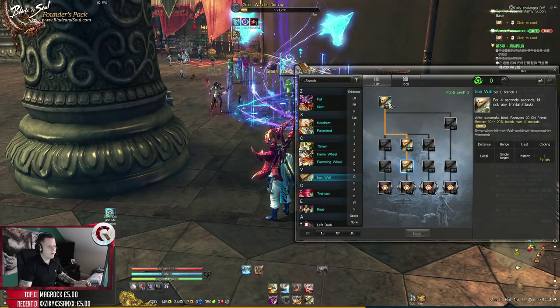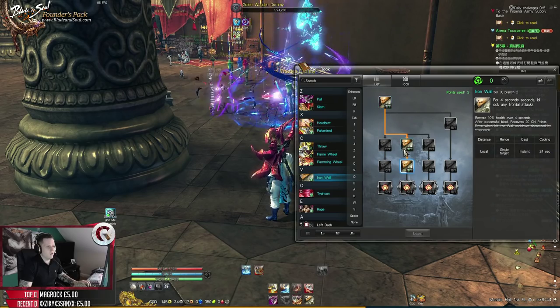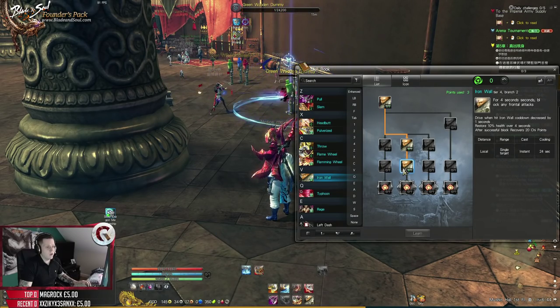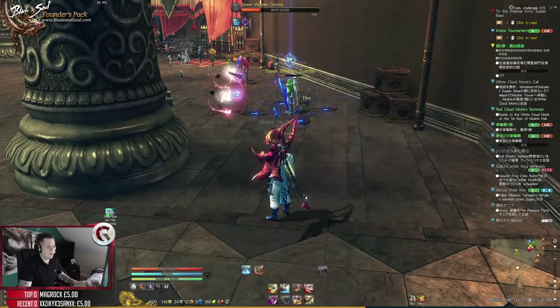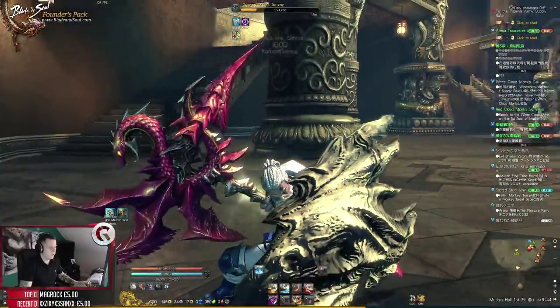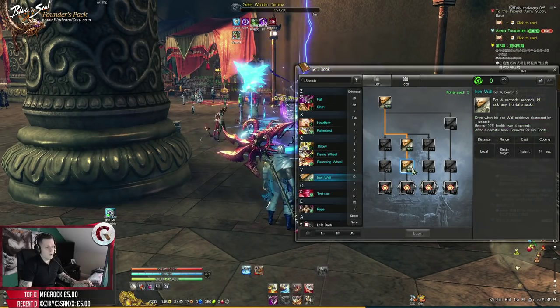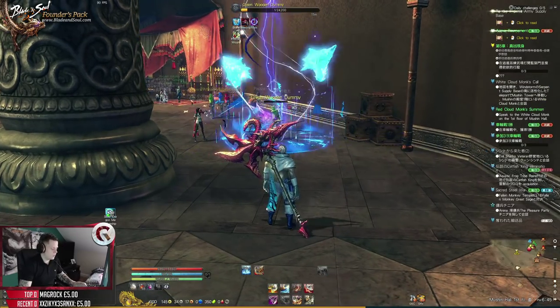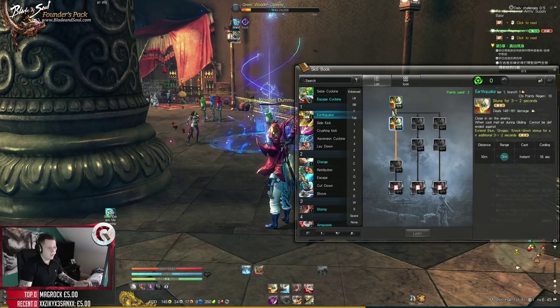Iron Wall - in my opinion this is fundamental. Going down this side of the tree: if someone hits you whilst your shield is up it recovers 20 Chi points, recovers 10% HP over 4 seconds. You basically stand with your shield up, it recovers HP, then it breaks. The cooldown is around 20 seconds. You might think all I can do is stand here - but you can come out of it cleverly. Your number one ability is Earthquake, which gives you a stun.